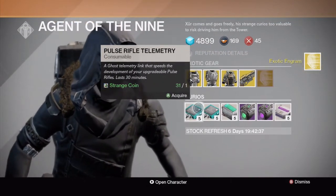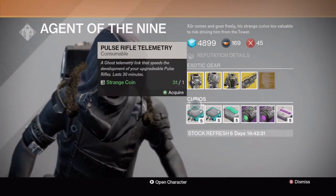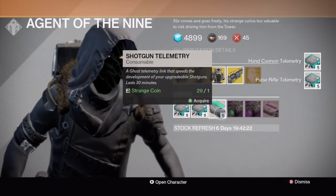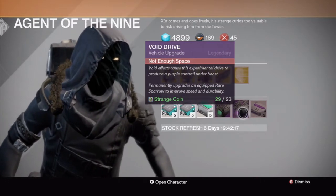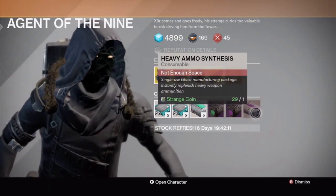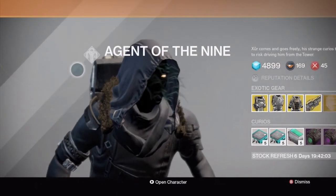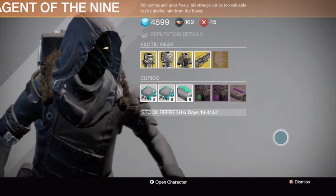You've also got the pulse rifle telemetry — I'll grab one of those — hand cannon telemetry, pick one of those up. I don't need the shotgun, I think I already have that one. Then you've got the Emerald Coil, the Void Drive, and a heavy ammo synthesis as normal. So there you go, guys — that's Xur, Agent of the Nine this week. Go get that Last Word. Peace out, thanks for watching.